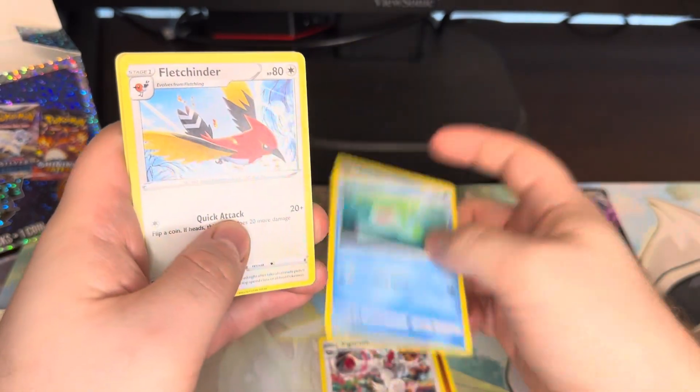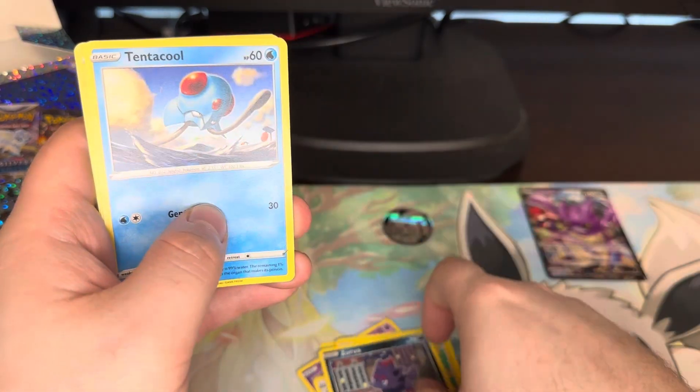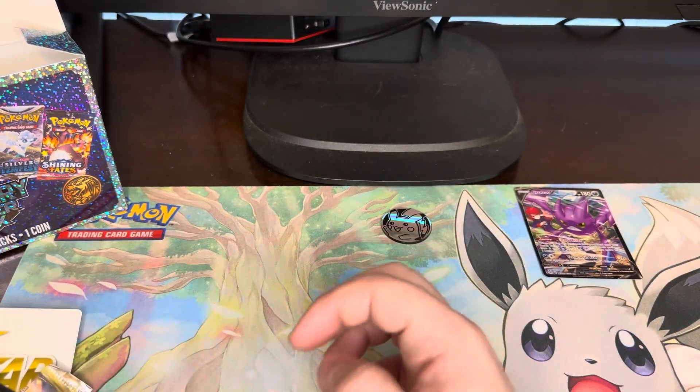Fighting Energy, Vigoroth, Lombre, Fletchinder, Sableye, Teddiursa, Marill, Zorua, Tentacool, Croagunk, Tropius. Not all rare — perfect. The chase card.